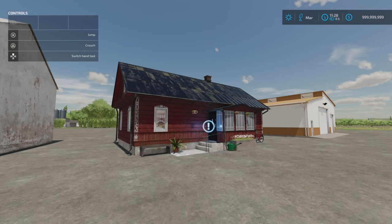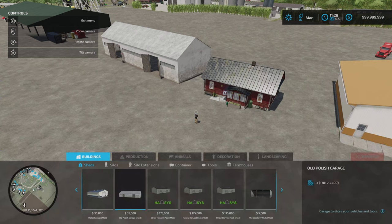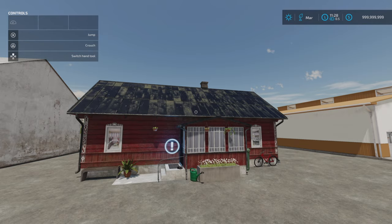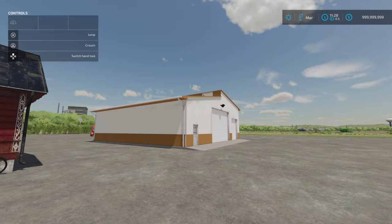Next door we've got the Small Polish House by Squashim. 13.64 megabytes download, 20 slots, 25,000 to buy. You can't go inside the building. In build mode under farmhouses: 25 grand, slot count comes down from 20 to 1. It has just a sleep trigger — no wardrobe trigger. That's the Small Polish House by Squashim.